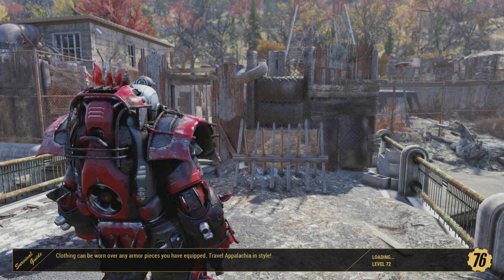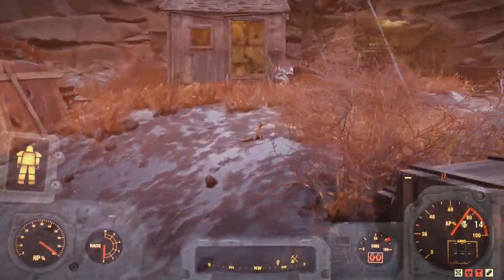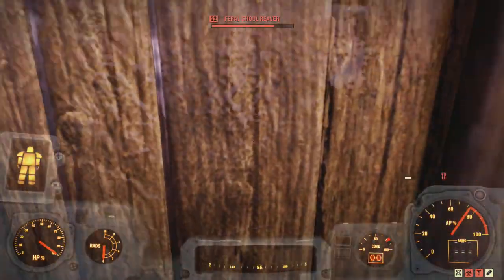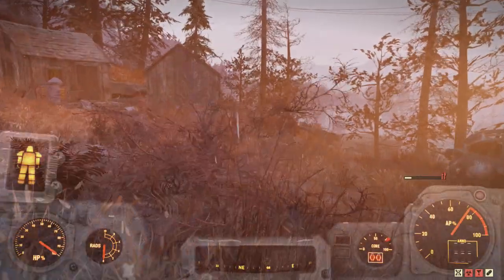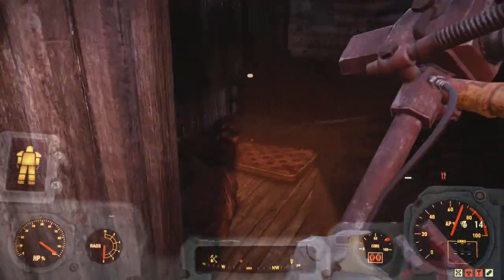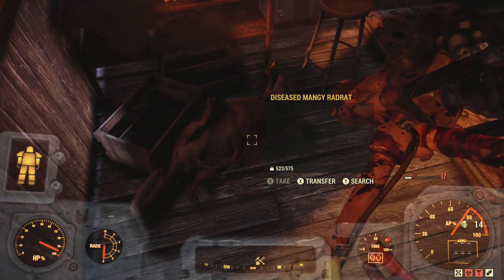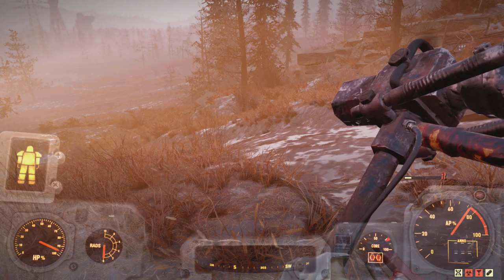We'll do one more hop here, otherwise I'll just end the video. This looks like an ideal location, as long as Bethesda don't nerf it. Okay, I don't see anything here — there's a feral ghoul somewhere. You've got rats here, so there's no point going inside. Anyway, there you go — I hope you found this helpful. If you did, hit the like button. Thanks for watching.